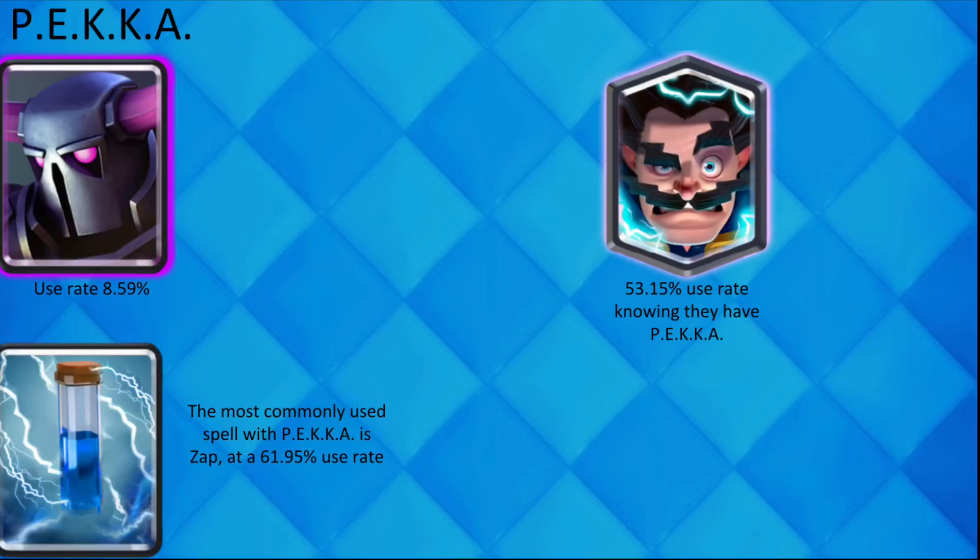If your opponent plays P.E.K.K.A., it is very likely that they also have Electro Wizard. The most used spell with P.E.K.K.A. is Zap.